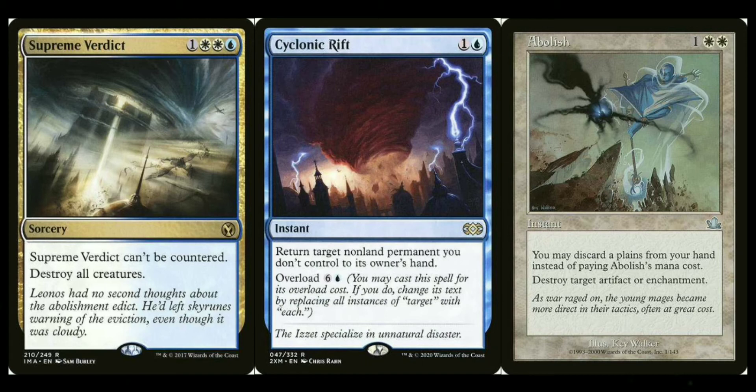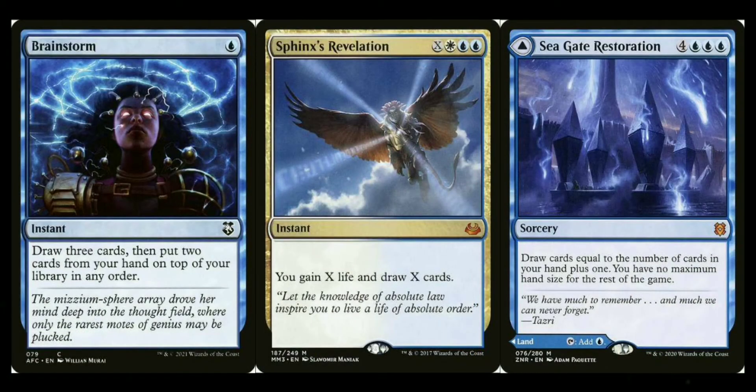For card draw: you have cantrip-style stuff like Brainstorm. X-spell draw includes Blue Sun's Zenith, which shuffles back into your library, and Commander's Insight — I believe you draw X cards and if you control your commander you also get bonus value. The big payoff in blue-white is Sphinx's Revelation — X blue white, draw X cards and gain X life, and life is a real resource in Commander. Seagate Restoration draws cards equal to your hand size plus one and permanently removes your maximum hand size for the rest of the game, which can't be taken away.